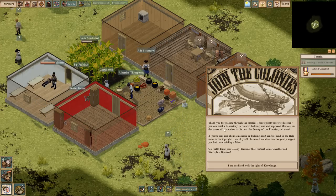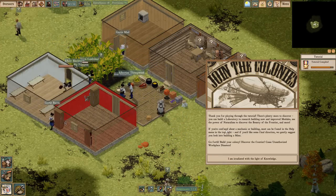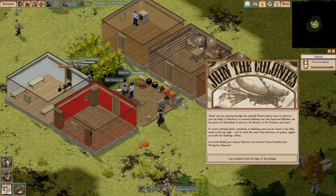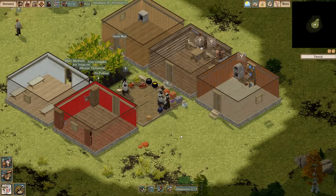I am irradiated with the light of knowledge. Bounty of the frontier — more if you're confused about it. Go forth, build your colony, discover the frontier. Thanks for playing the tutorial. That's done.